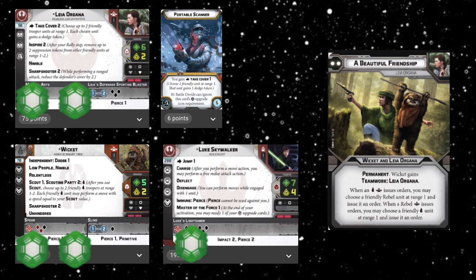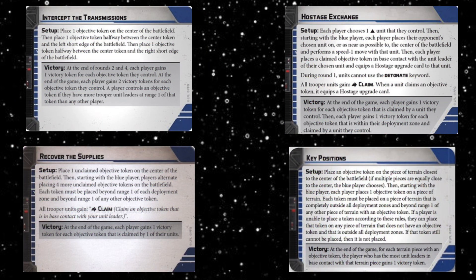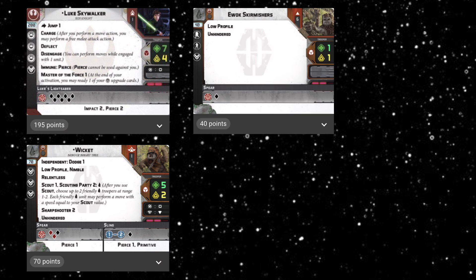The issue is I'll end up with some units that have lots of dodge tokens but my opponents will just shoot at the units that don't have them. What I've tried to do is pick scenarios that rely on a unit controlling the objective, so I can give a dodge-token-loaded unit the objective making them really hard to kill. My only real offensive outputs are Luke, Wicket, and the skirmishers, and as highlighted I don't have anything that deals effectively with armor. It's a very gimmicky list.